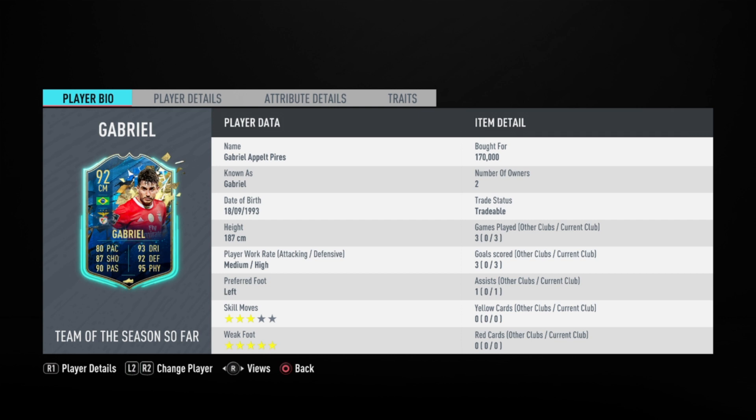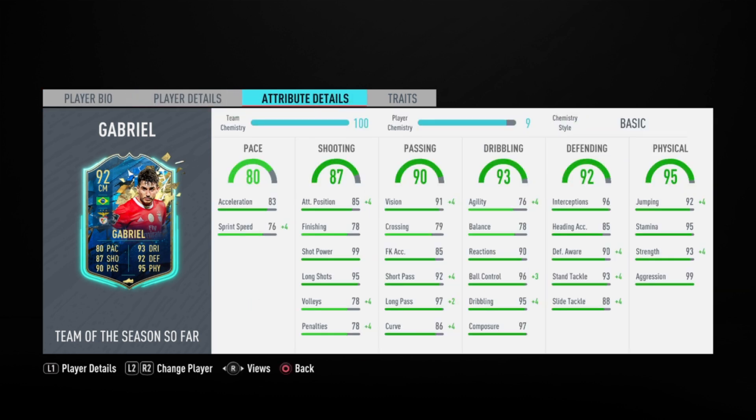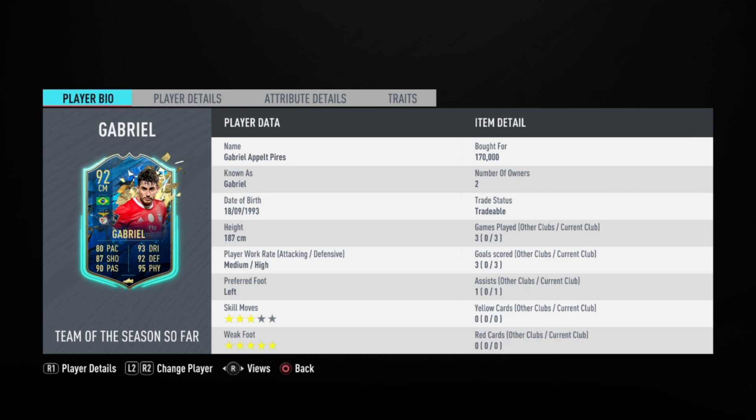Let's take a look at his in-game stats. He has 83 acceleration, 76 sprint speed, 78 finishing, 99 shot power, and 95 long shots. For passing and dribbling: 91 vision, 92 short pass, 97 long pass, 90 reactions, 96 ball control, 97 composure, and 76 agility. For defending and physical: 96 interceptions, 93 standing tackle, 88 sliding tackle, 92 jumping, 95 stamina, 93 strength, and 99 aggression. His work rate is medium/high — the best you can get for a CDM.